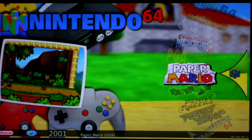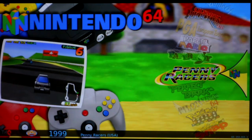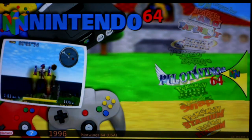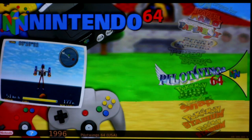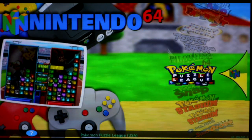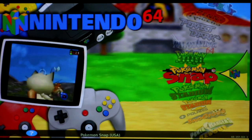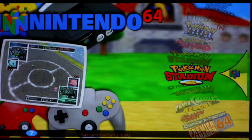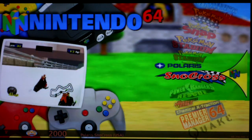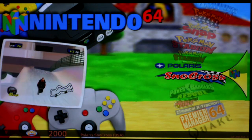Paper Mario: green — runs good. Paperboy runs really well with some graphical glitches, but totally playable — green. Penny Racers: green. Perfect Dark is a green but has occasional lag. Pilot Wings has some minor slowdown but is definitely playable — green. Pokemon Puzzle League won't boot: red. Pokemon Snap plays really well — runs great. Pokemon Stadium 1: green. Pokemon Stadium 2: red — does not work. Polaris has graphics way off — unplayable. Maybe if you change emulators, but it is a red.